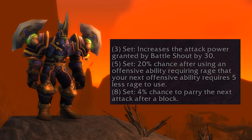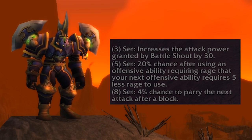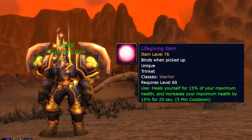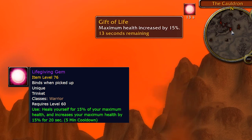The itemization of this set is very solid, and we'll see you pretty much all the way to Naxxramas where it is eventually replaced by tier 3. The set bonuses are a bit more general for the Warrior rather than being all solely for tanking, but they do fit the tank job very well. The 3-set gives a bit more AP from Battle Shouts, the 5-set gives a 1-in-5 chance for a subsequent Rage-costing ability to be reduced by 5, and the 8-set gives a 4% chance to parry after a block.